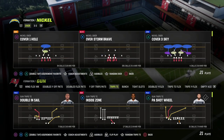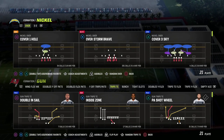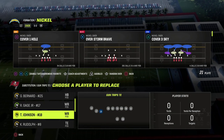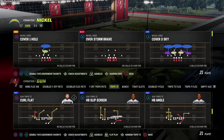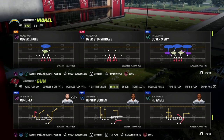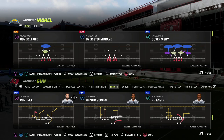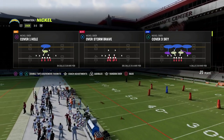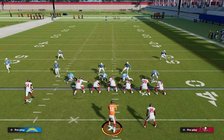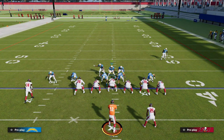Let's jump into the video. I'm going to be showing you a blitz beater from this formation and we're just going to quickly set up our depth chart. The play is curl flat — this is probably my favorite blitz-beating play right now in the game. The meta defense right now is overstorm brave, and basically what we're going to see is this look right here where one defender has to guard the running back.